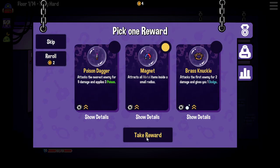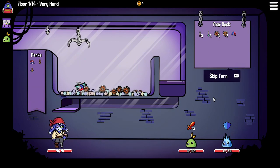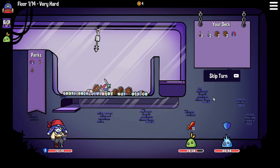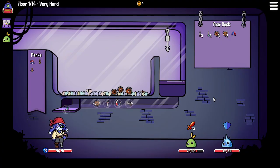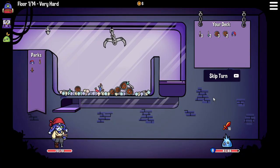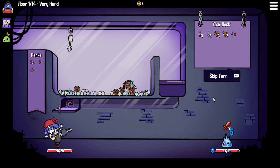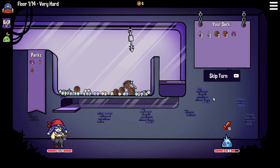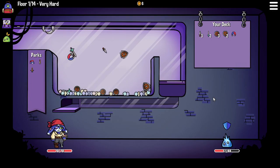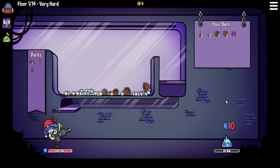A little magnet should help. There we go — magnet action right off the start. We lose part of it as usual. Let's just grab right there. We're good to go with the first slime going down. Let's grab right here and take there. This should take out the slime if we don't lose the magnet. Yep, there we go — dead slime.